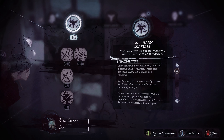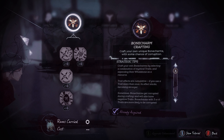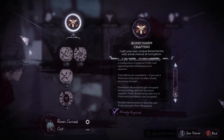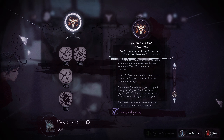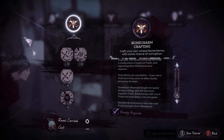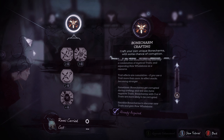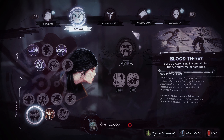Bone charm crafting is a skill I want to get — we can actually afford it, it just costs one rune. So let's go for it. You can craft your own bone charms by selecting a combination of mystical traits and spending raw whalebone as a resource. The trait effects are cumulative — if you use traits more than once, the effect becomes stronger. Sometimes bone charms get corrupted during crafting and will also have negative traits. You can sacrifice bone charms to discover new traits and gain raw whalebone.